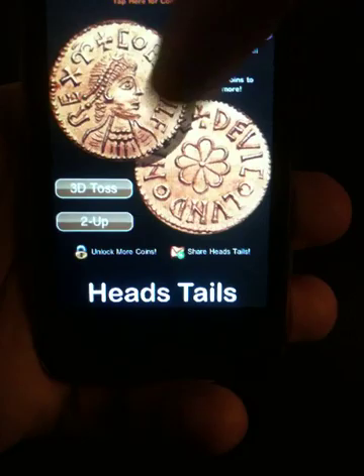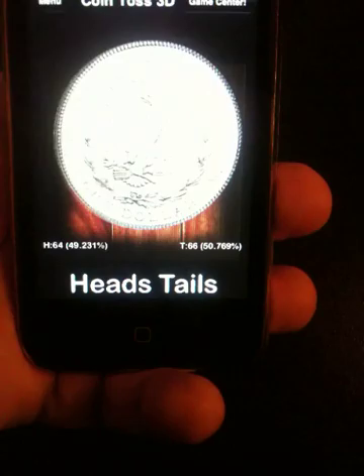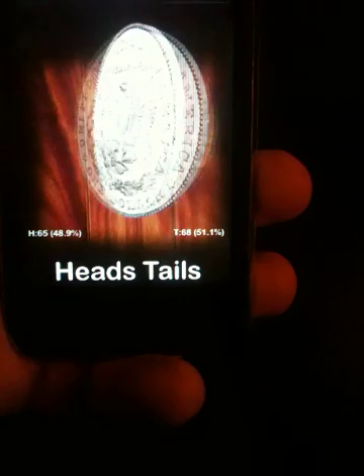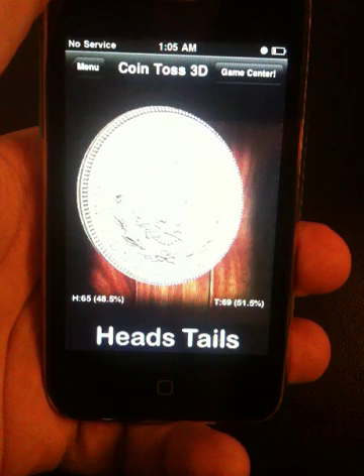If we go back, we can change coins here. I'll change it to the Morgan Silver Dollar real quick, then go back to the 3D Toss. All our coins are three-dimensional — even our ancient coins can be played in this mode. If you tap it while it's still flipping, it will flip or spin again. If you flip it twice while it's in the air, it'll keep going up, and then eventually it'll land heads or tails.